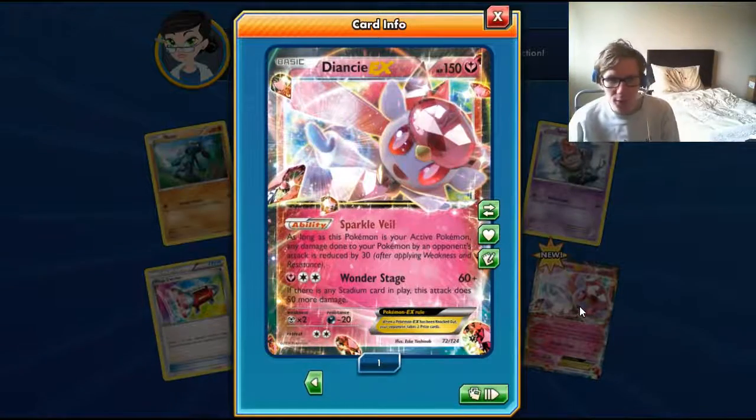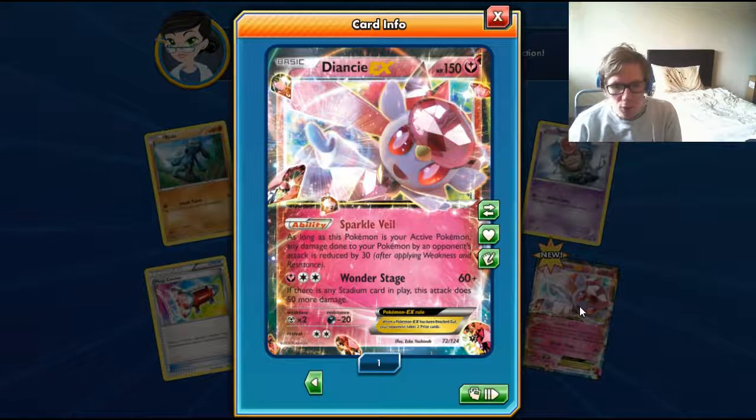Ooh, Dancy EX! We've got an EX, so that's the second pack in — one holo and one EX so far.